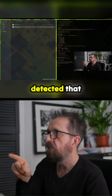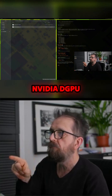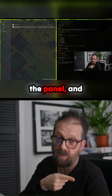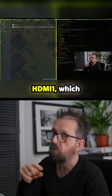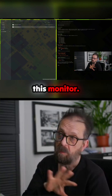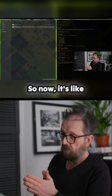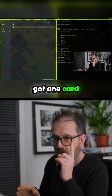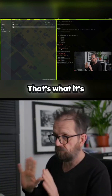So now it's detected that card one, NVIDIA DTPU, is connected to eDP1, which is the panel, and HDMI1, which is basically this monitor. So now it's like a standard desktop scenario where you've got one card going to two displays. That's what it's doing.